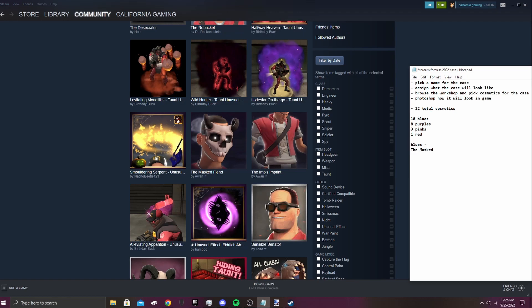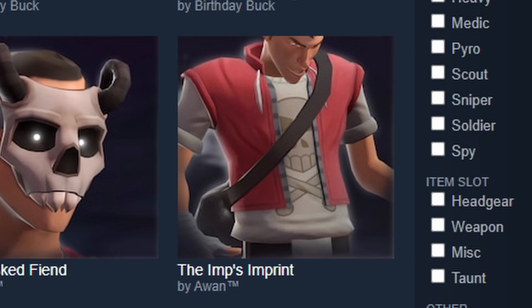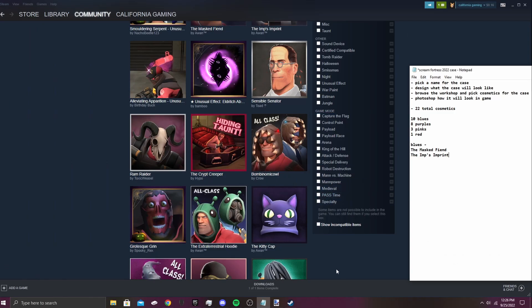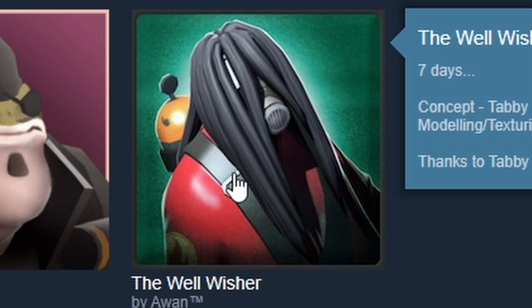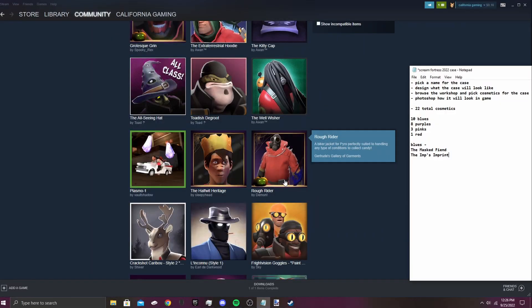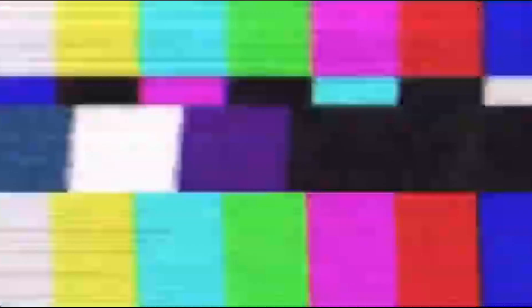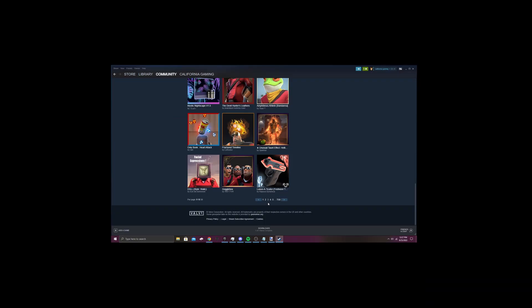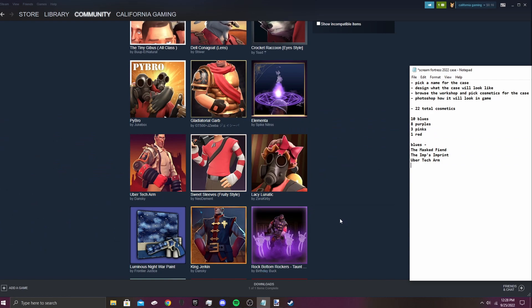There will be 10 blues. The Imp's Imprint — I imagine that goes with the set because it's made by the same person. The Extraterrestrial Hoodie — I like that. The Rough Rider — I don't know how much I like this one. Oh, it's a Ghost Rider, I guess. The Goggle Box — we gotta find some shirt cosmetics. This looks like it would be a blue. And King Jerkin — okay, I don't know if that would ever be in the game but okay.